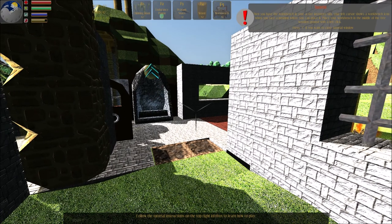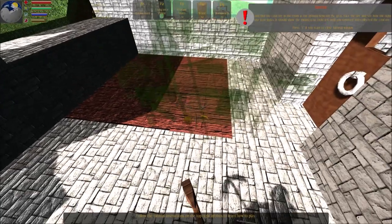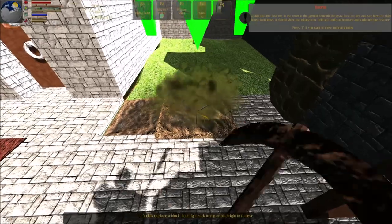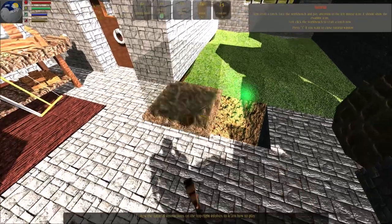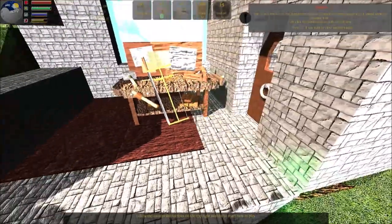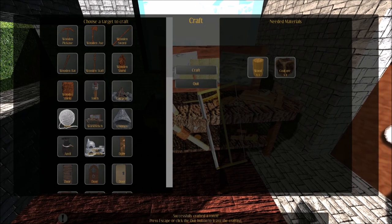When you have the workbench in your active inventory slot, the left cursor shows a workbench icon when you face a position where you can place it. Place your workbench. Go and find the coal ore in the ruin in the ground beneath the grass. Mine the ore and see how the right mouse icon looks — it should show the mining icon. Left click the workbench to craft a torch. Check the materials you need and click craft when done. You successfully crafted a torch.